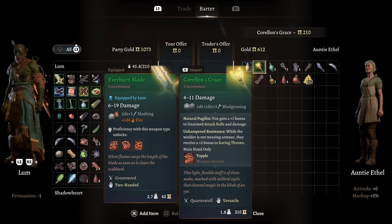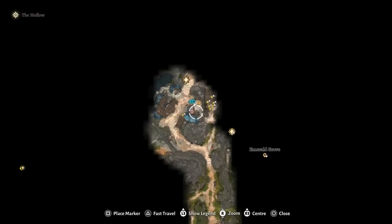Corellon's Grace is one of the best early monk items and it is sold by Auntie Ethel, who is a fairly easy-to-miss vendor. She will be here at the very start of the game as you enter the Emerald Grove.